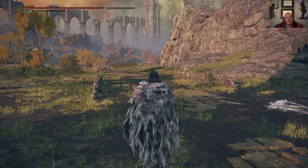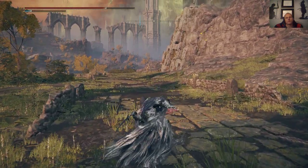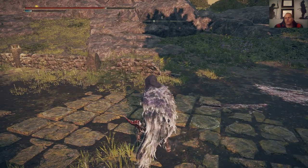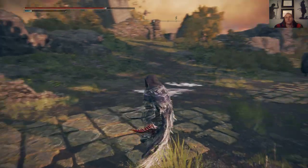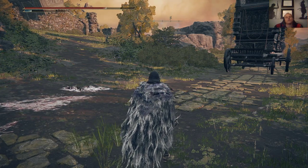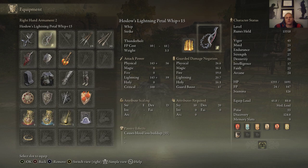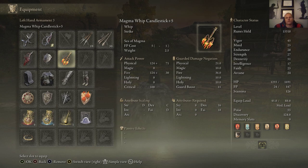Pretty fast — not as fast as daggers, but you definitely get the range with whips. Probably a pretty good assassin's or bandit weapon. I think these are driven by strength and dexterity — this one is probably dexterity heavy, and this one is strength, dex, and faith based. You'd do more damage if you're a faith-based character.